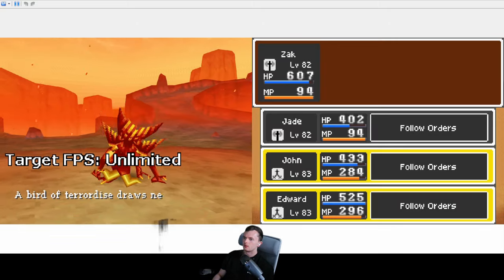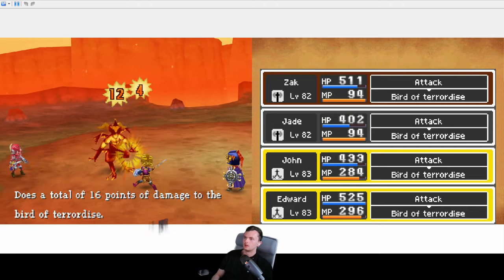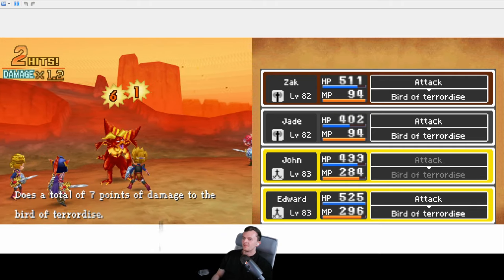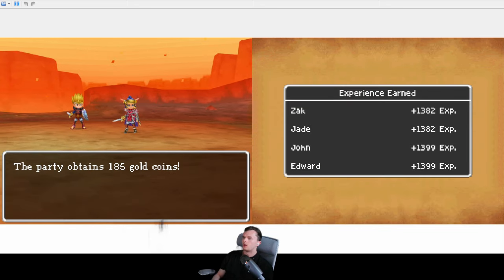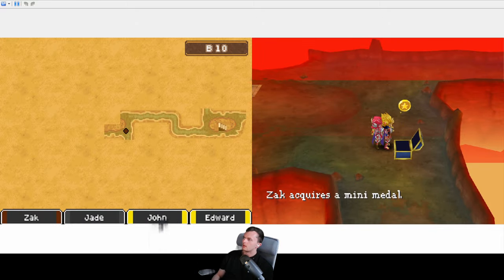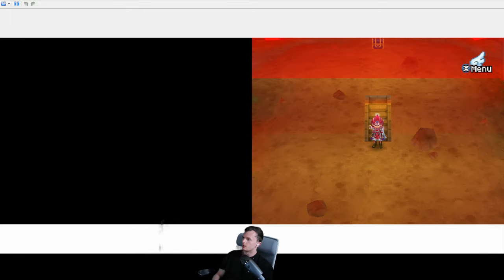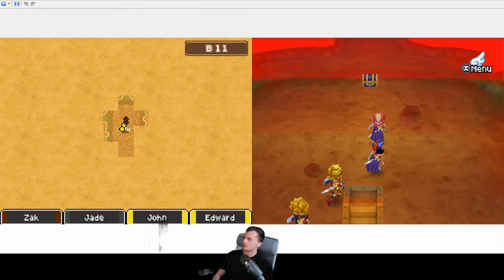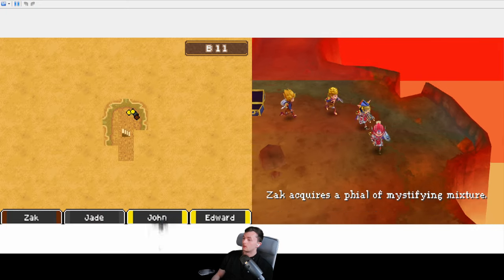We killed one of these. A load of terrorized ones — but we did loads of them for the quest earlier anyway. I never have too many of them. I don't really know what to spend them on anymore — I suppose just Elfin Elixirs. That could be quite useful actually.